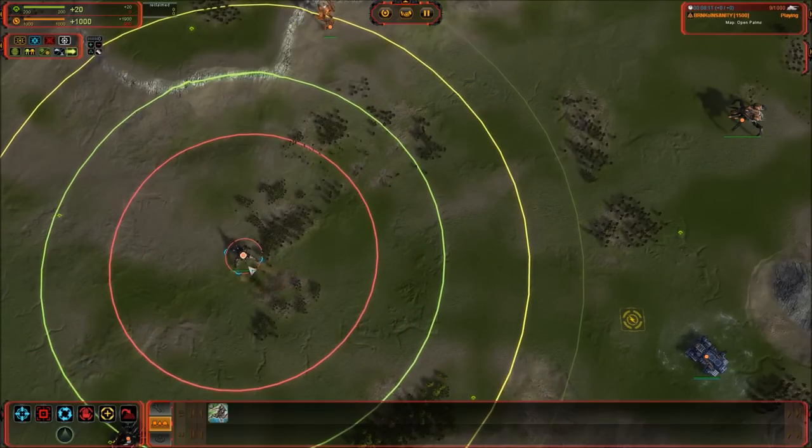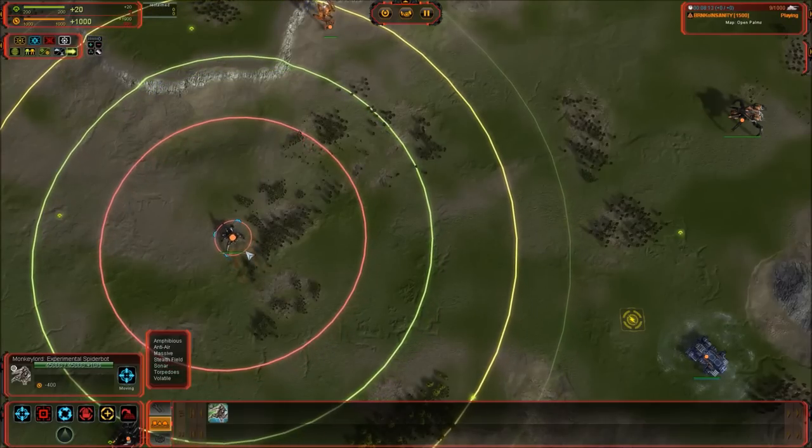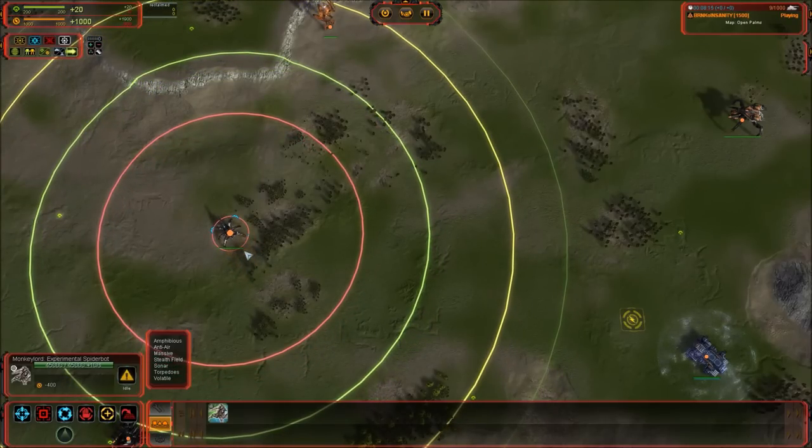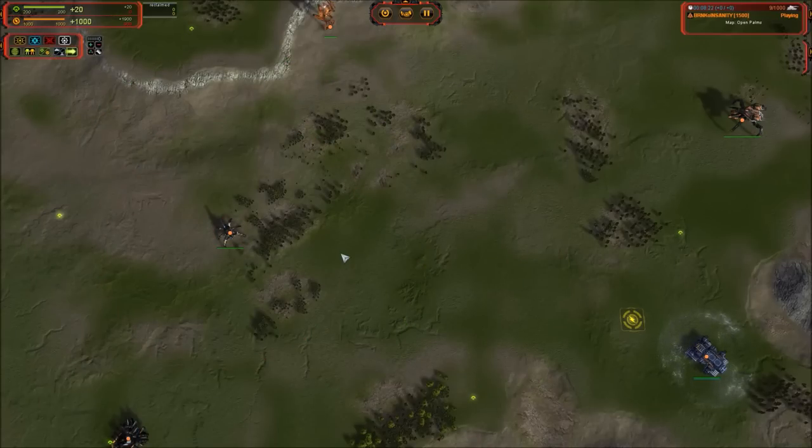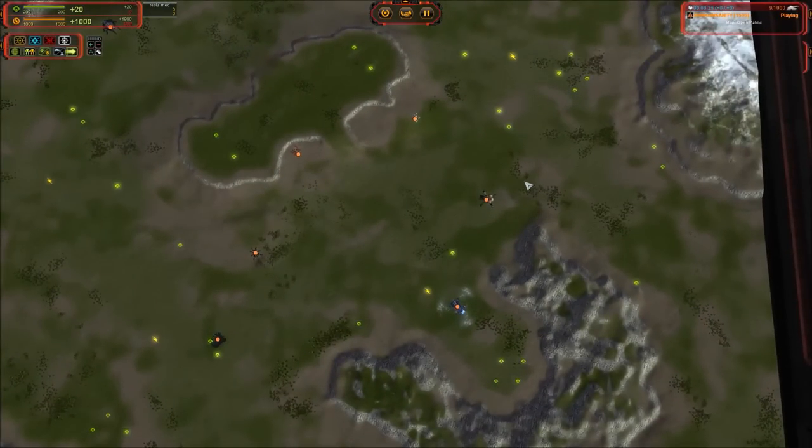The Monkey Lord is more difficult to kill with mercies — you'll have to send a whole lot of them and it will eventually die, but it's going to take a lot of effort. It also has a 50 DPS torpedo weapon, which isn't really anything to speak of but it is there.